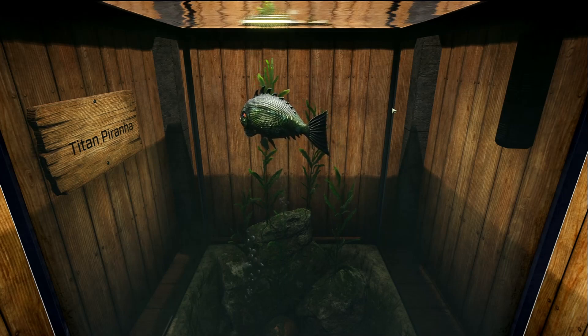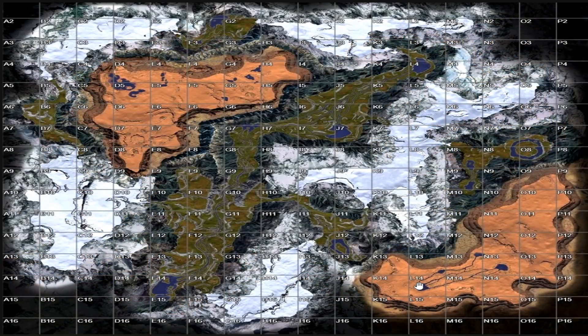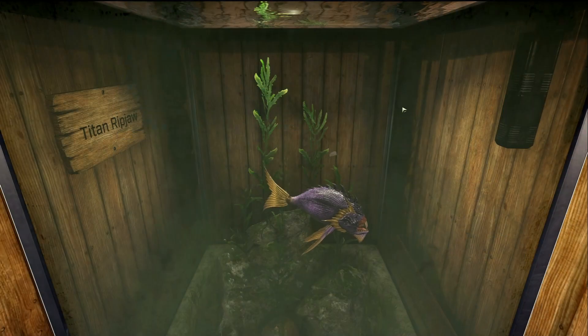This fish is the Titan Piranha, and it is a common saltwater fish. On Olympus, I found it at J2 up in the northwest pond. On Sticks, I'm pretty sure you can catch it in either the river or the pond around L14 and M14 — I might have caught mine in the river or down in this pond. Its favorite lures are the fiber lure and the rotten meat lure.